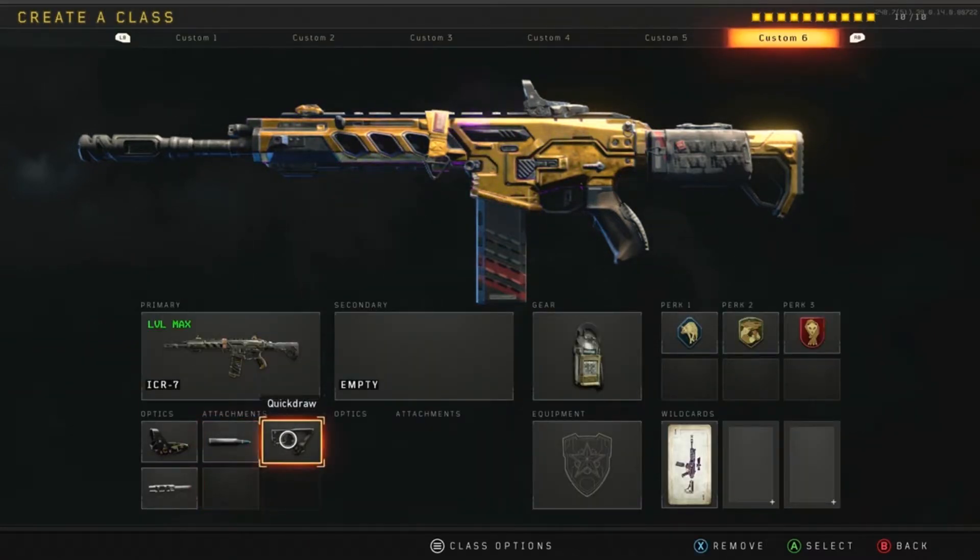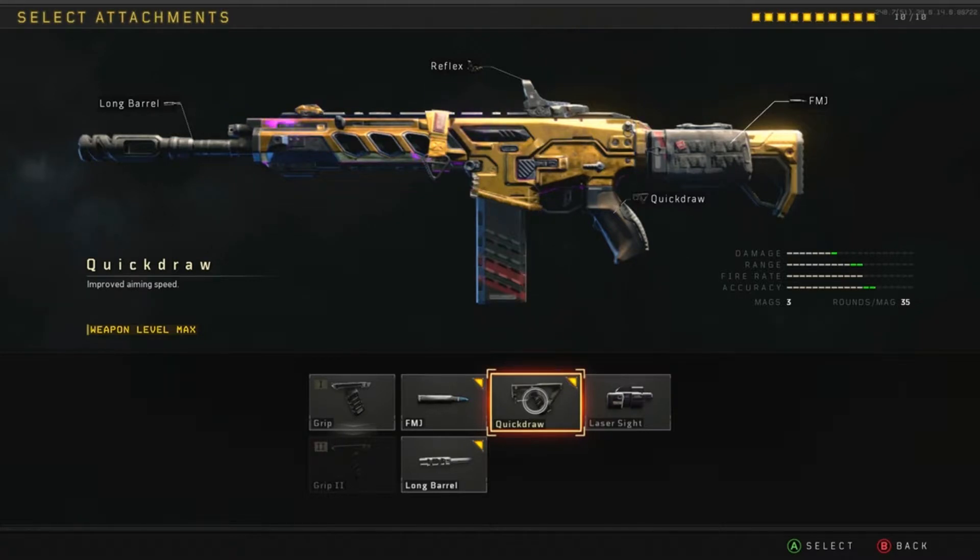I like to use Quickdraw. There's nothing like getting that gun up and aiming before your opponent does. There are a lot of times where you're aiming down sight and you know someone's coming, but there are also situations when you want to rush that kill and you get to the same spot at the same time. You end up in that scenario where you've got to get your ADS up faster, and that Quickdraw really helps me out.